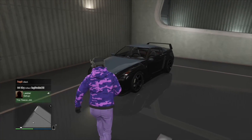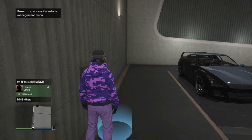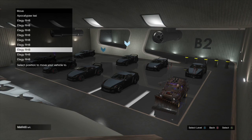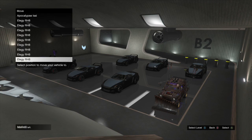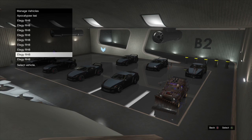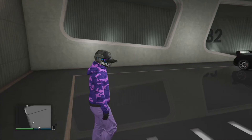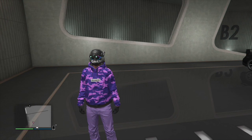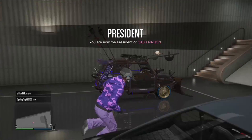Once you load back into your nightclub, come over into the blue glowing circle and rearrange your cars in the last two slots so you can make them disappear. Once you make those two disappear — if they don't disappear after moving them — go ahead and register to your Motorcycle Club. Then make sure you have the car you want to duplicate in the first slot.